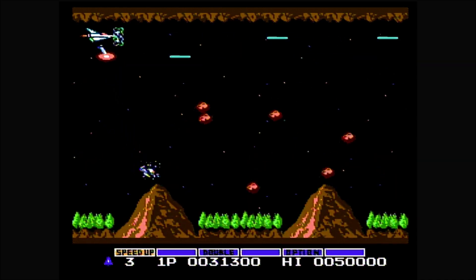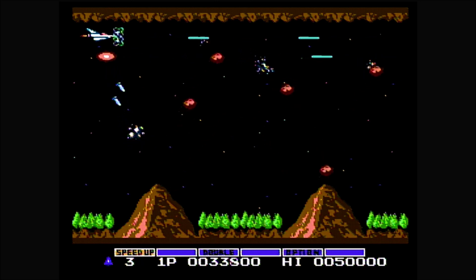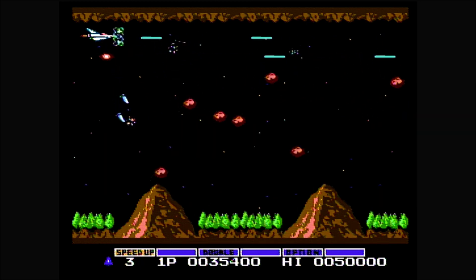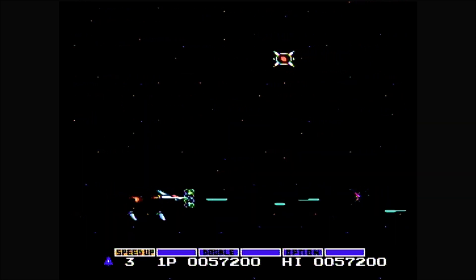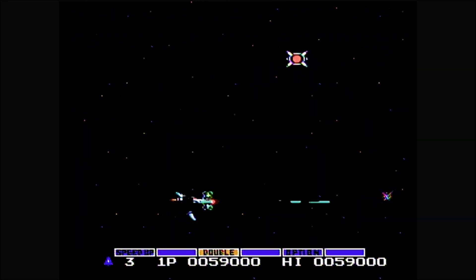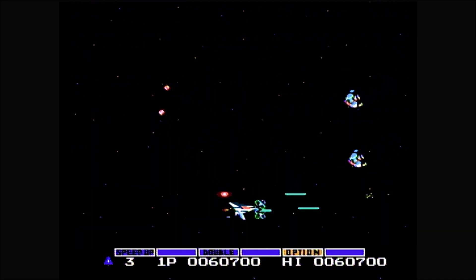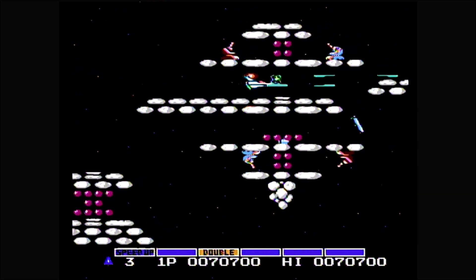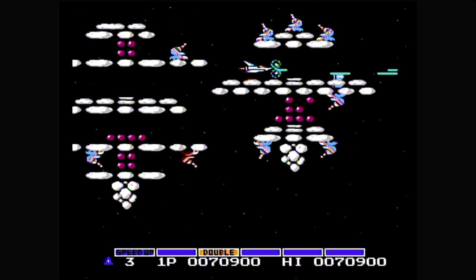Options give you a satellite that can also fire — you can have up to two of these. The question mark gives you forward shields that, when they turn red, only have one hit of protection left. Getting orange energy pods highlights a power-up, moving to the right each time another is earned, and it can wrap around if you get enough. Pressing B activates the highlighted power-up and starts the process over.